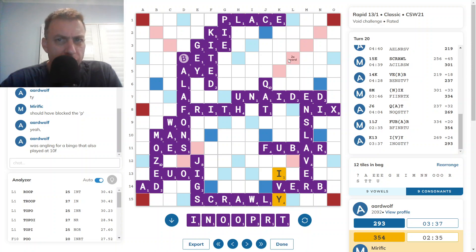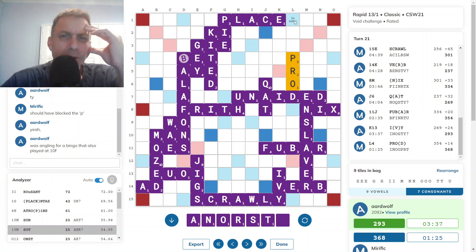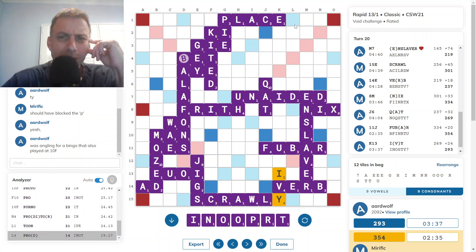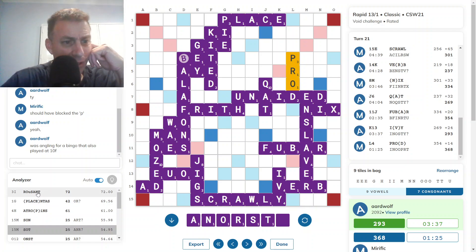I chose PROD because I didn't want to leave an O — an O felt like it was a more useful floater. Although ROOP wouldn't have left an O as a bingo floater because there are only 6 squares either side of the O there that can be utilized. ROOP 25 vs PROD 14 — that was also hugely suboptimal. I did identify ROOP. I don't know why I thought the O would be available as a floater, because it obviously isn't. So that was another terrible play.